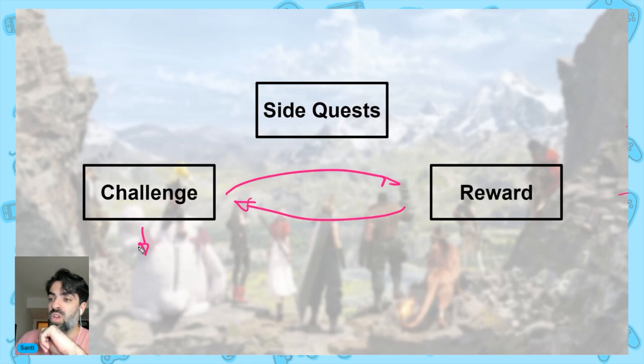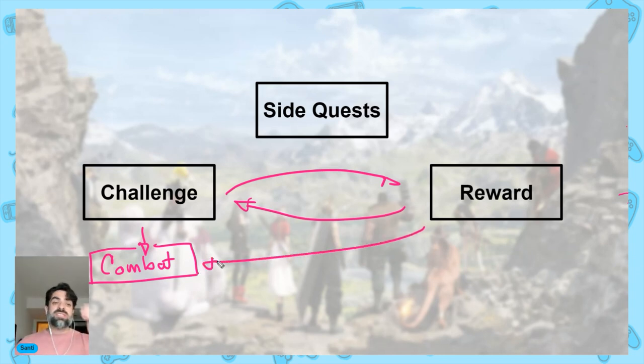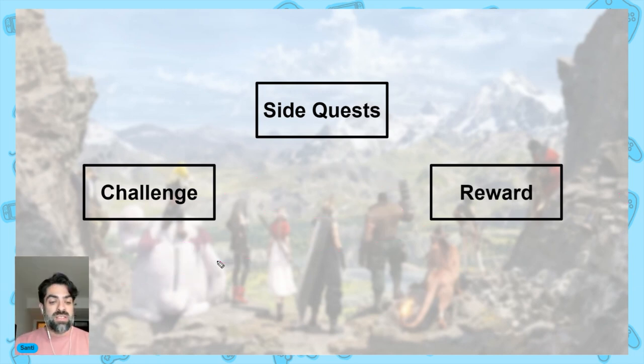Challenges tend to be based on systems that create dichotomy — puzzles or things the player needs to solve. A very common system that challenges use is combat. There are also puzzles and other systems, but combat is the most common. By having a combat system we can create a challenge to build a side quest, but the reward needs to feed a system as well. You can give cosmetics, but rewards tend to also feed a system — a new piece of armor, a new weapon, or experience — all feeding back into a system like combat.